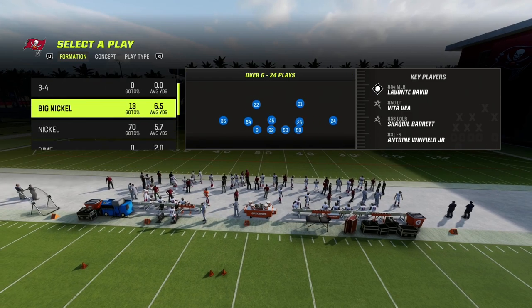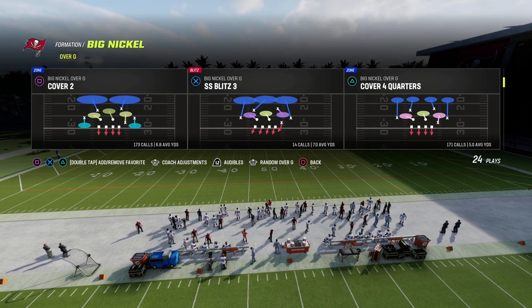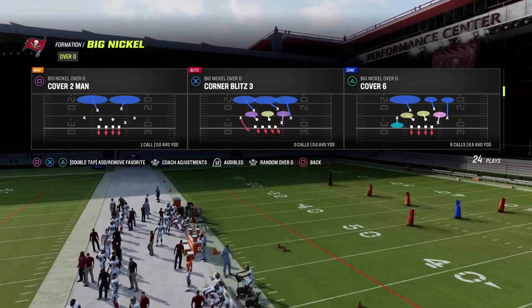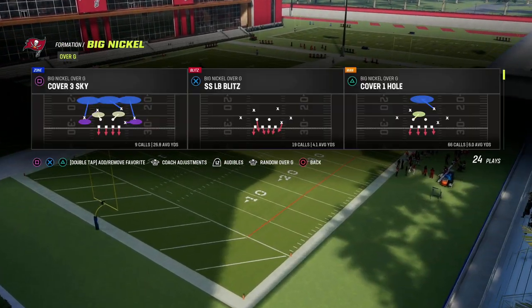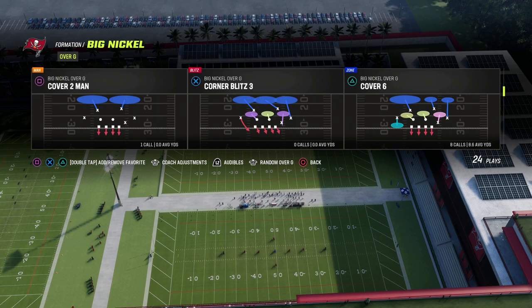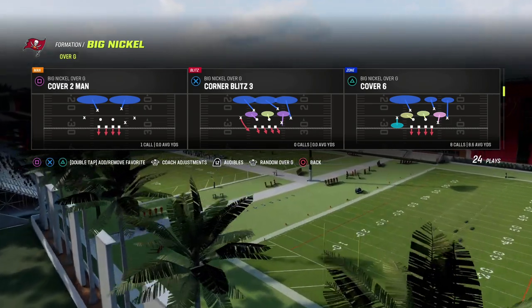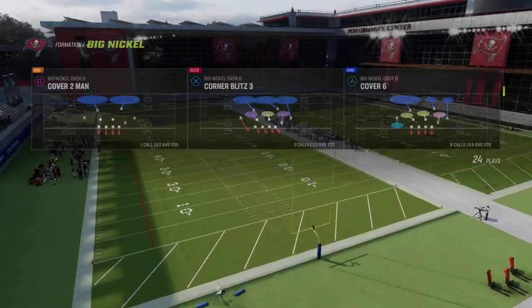For coverage I'll use Big Nickel Over G to illustrate this — it was the first defensive ebook I released this year and is still probably the most versatile and adaptable defense. The play we're going to use for zone drops is cover six, and the reason is there's a matching principle within it that is really powerful for defending any bunch formation, trips formation, or any formation where you have the threat of a deep post route on the backside of your Mabel defense.